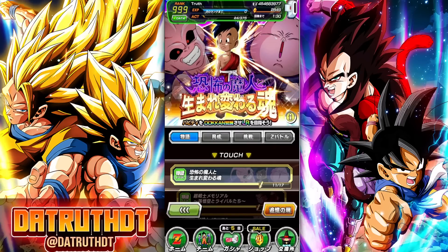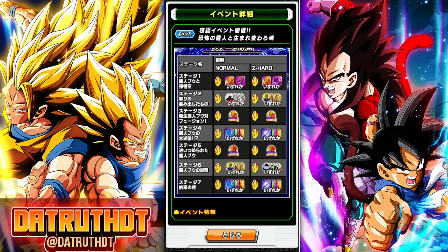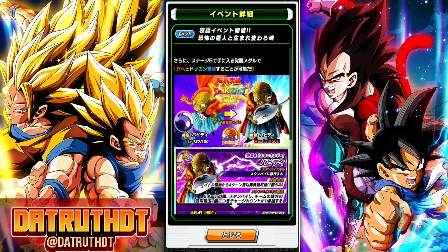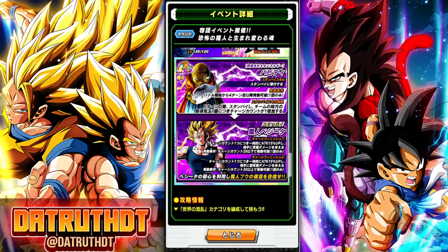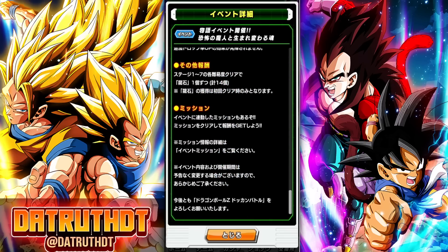We're back for another Dokkan Battle video. We have new stages added to the story events — this is where we're going to get the free LR, the free-to-play LR. It does indeed have a standby skill and it is indeed just straight up an LR Babbidi. This stage gives us the extra medals to awaken Babbidi from TUR to LR. The animations and voice acting are fantastic, and Worldwide Chaos is the category that gives extra drop rates.